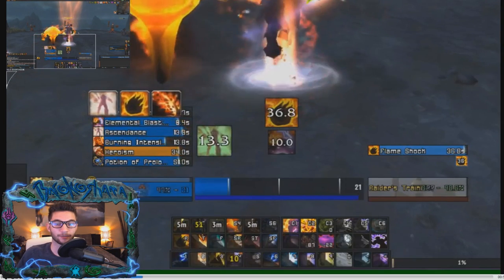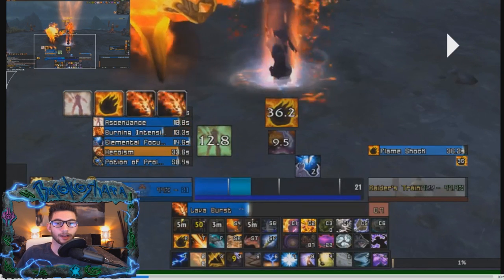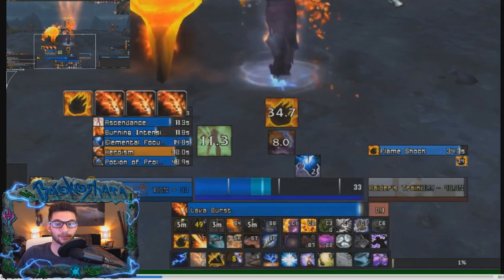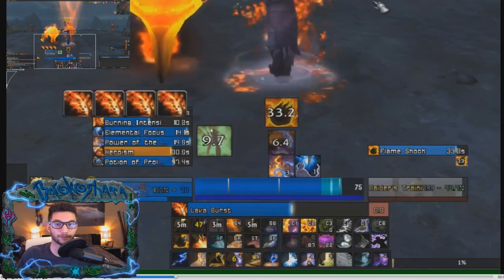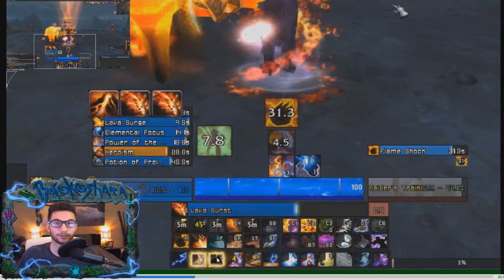You will see that I'm starting to cast Lava Burst, and I get a Lava Surge proc right away, which allows me to start doing damage in Ascendance immediately. As I'm going through Ascendance, I have the duration of the buff on screen and I'm keeping an eye on that. I'm not spending my Maelstrom on Earthshock — this is important because you're wasting damage. Earthshock doesn't deal as much damage as a fully buffed Lava Burst with Elemental Focus and Ascendance buffing it.